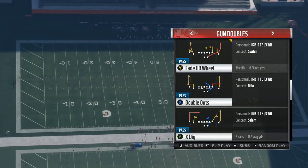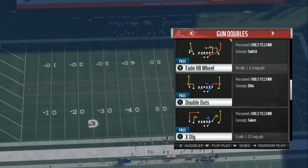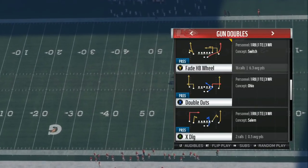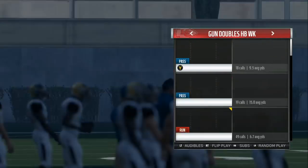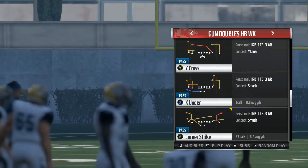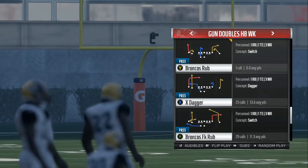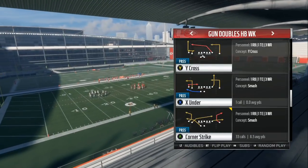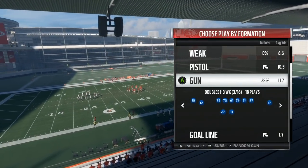I got the fade head back wheel out of the doubles, and I got the running back going out. The reason I like to do the fade head back wheel, and then in my gun doubles I like to do my corner strike. I also like to do anything with running backs coming out to make the play real glitchy, and I'm going to show y'all. That's the reason why I have all my audibles.